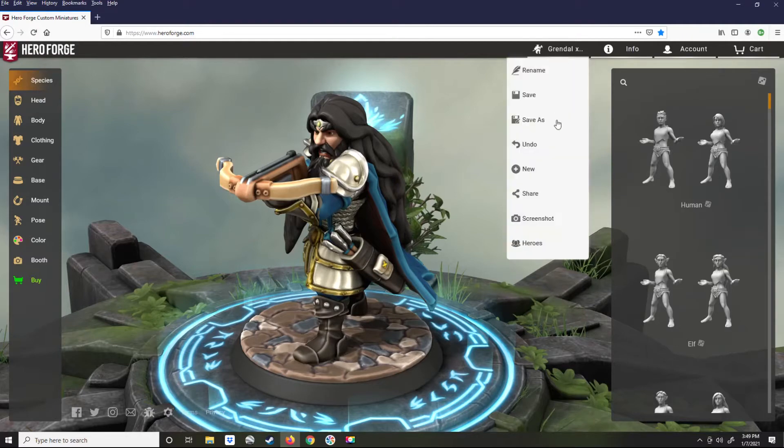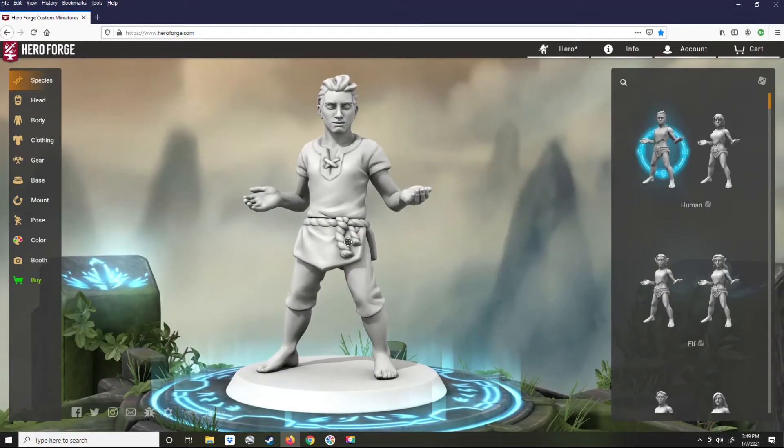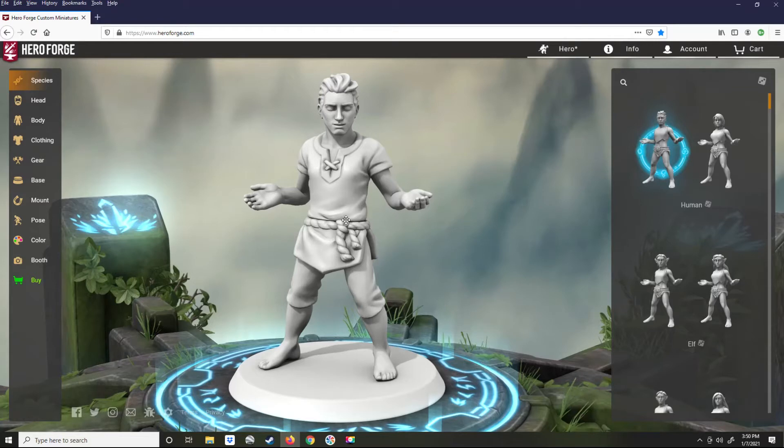Here's a caveat: I am using the subscription version of Hero Forge. It's very reasonable — I believe the yearly subscription is $2.99. I used the three-month subscription, which is $3.99 a month. Extremely worth it, in my opinion, for the power you get. The subscription gives you access to the booth, which we'll see in a minute, and the ability to save your own color palettes and your own poses.